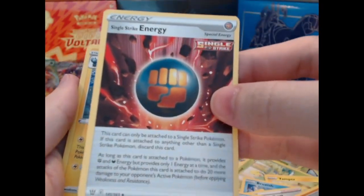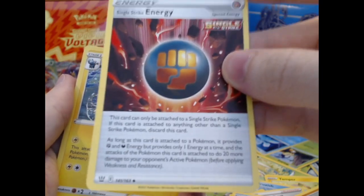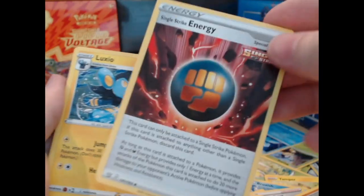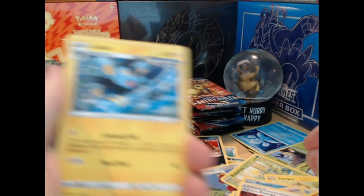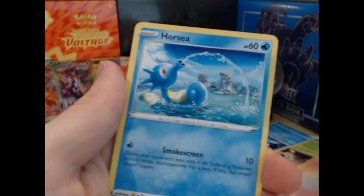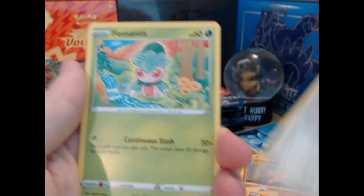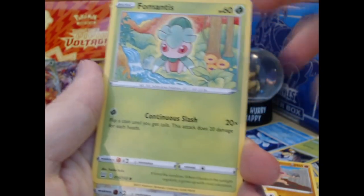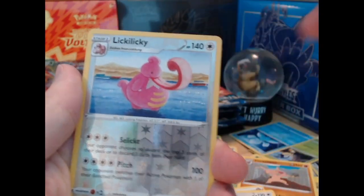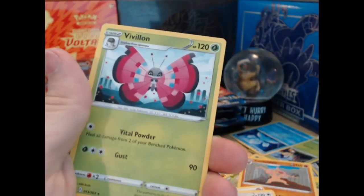I think that's the second single strike energy, so I think we're back at two and two for the box, not including the holo. Cool drawn card, Lickylicky holo, holo reverse — and Vivillon.